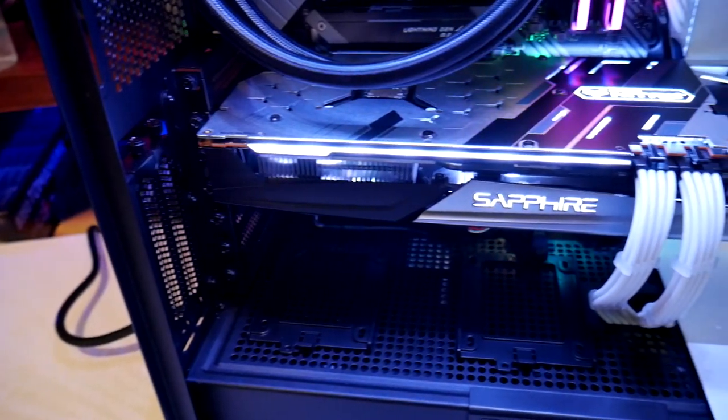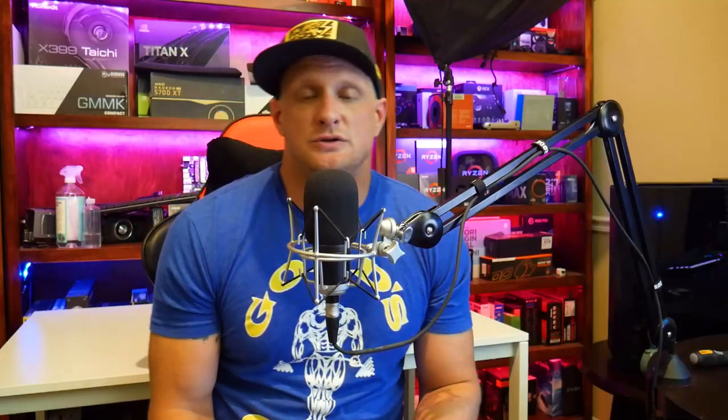I highly recommend it — the backplate looks good and you've got some really nice RGB coloring. Now to store everything, we have the Sabrant Rocket PCIe 4.0, because why not get triple the speeds of PCIe 3.0 drives? I think you should go ahead and get something that's going to be the fastest currently available — you're slightly future-proofing yourself. We're talking 6,000 megabytes per second read and write. I've been running them in pretty much everything now. The cost isn't too bad — under $200 for a one terabyte drive.